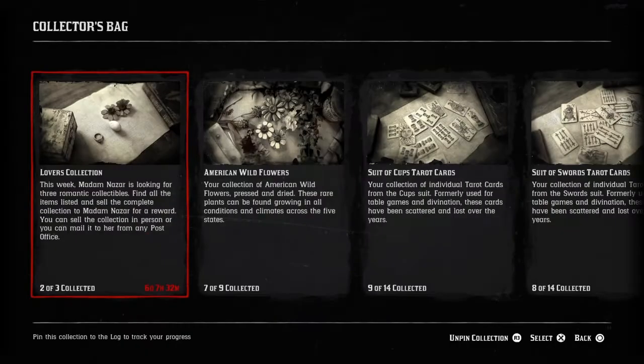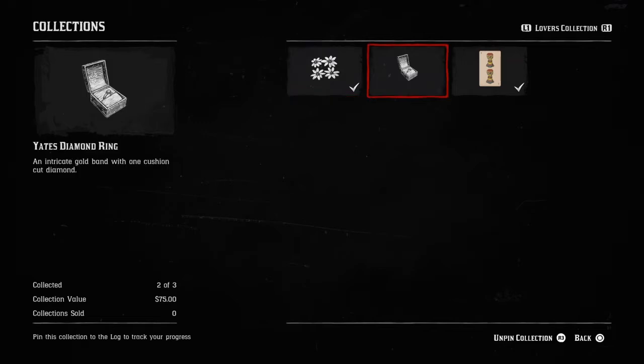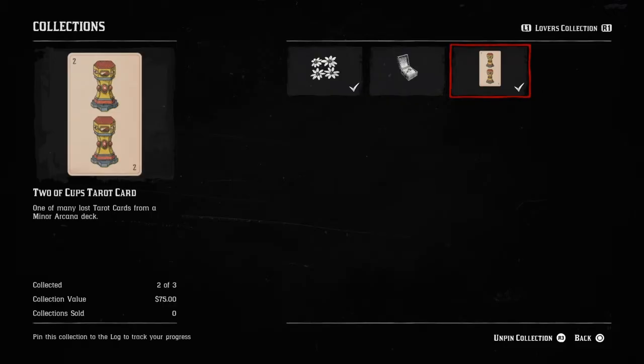The first things we need are: a chocolate daisy flower, the Yates diamond ring, and the two cups tarot card. Let's go ahead and find those things.